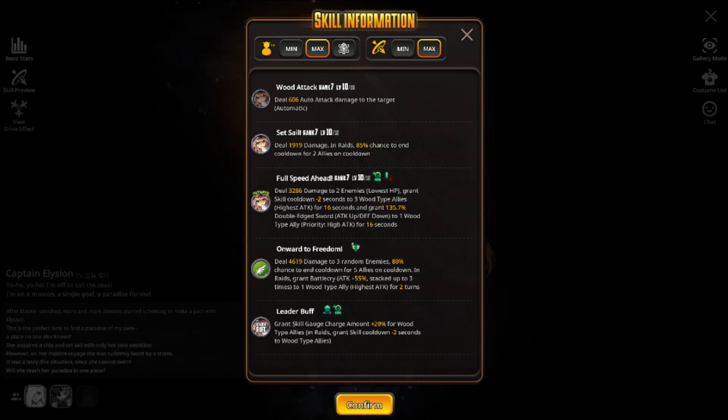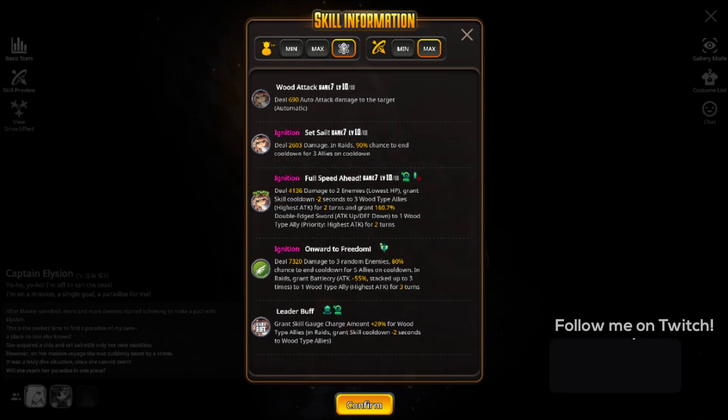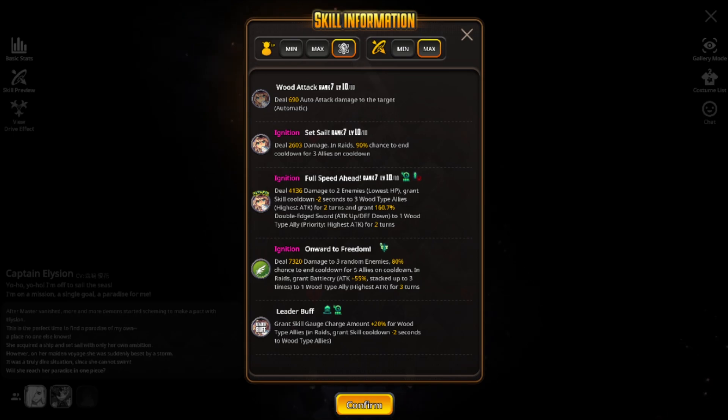Let's check out the ignited skill set and see the scaling. As for the tap skill, after being fully ignited we have a 90% chance to end cooldown for 3 allies on cooldown. As for the slide skill, we have the cooldown reduction of minus 2 seconds scaling to 3 wood type allies for 2 turns, and now granting a 160.7% double edged sword to one wood type ally for 2 turns — huge scaling compared to the base, plus 6, and ignited status. This is massive for Pepita and really any wood type attacker, and it now lasts for 2 turns.